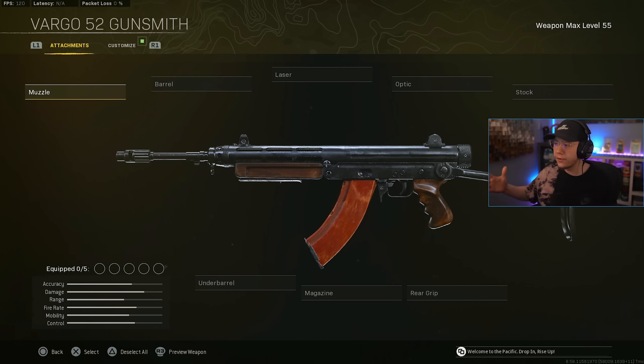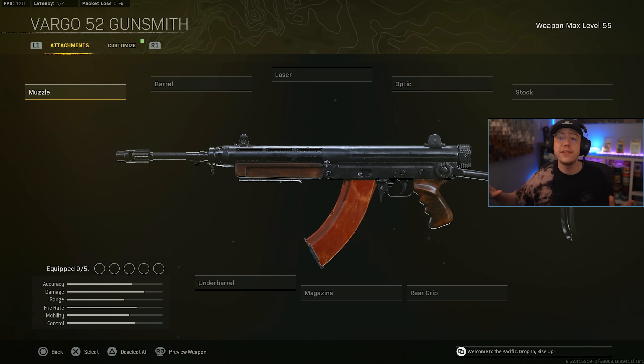First things first, let's get the very obvious ones out of the way. We've got four different weapons that fit in the long-range meta right now that conveniently all have the exact same class setup. No need to go over all four and repeat the same thing four times — let's just break them all down at once. We have the Vargo, which I have as the example on screen, the XM4, the Farah, and the QBZ — the best Cold War rifles for long range.